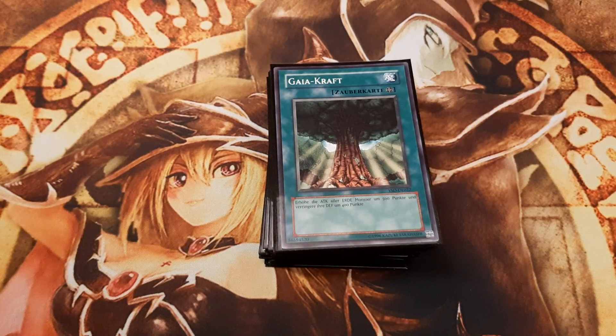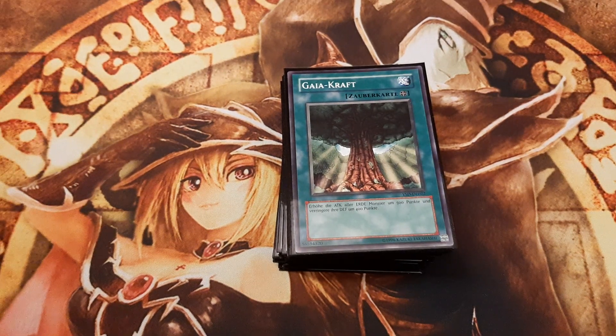Welcome back. I call this deck Gaia Clown Attack Force. We can compartmentalize the name into three components: the Earth theme represented by the field spell Gaia Power, a Labyrinth of Nightmare Clown Control engine, and Goblin Attack Force that synergizes well with Labyrinth of Nightmare.